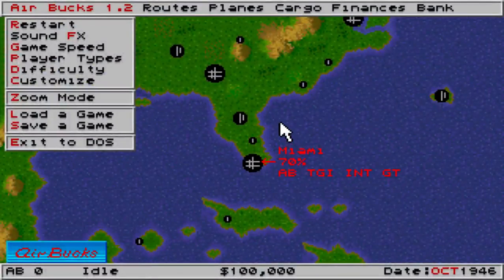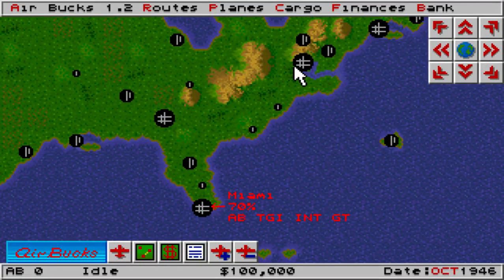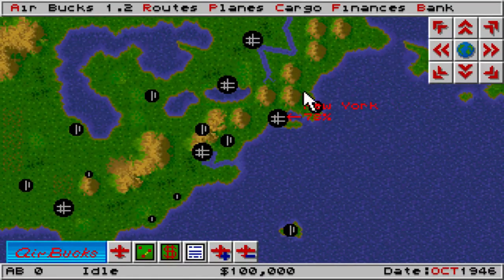You can also zoom in here which gives you more detailed information about the size of the airports, so you can see everything in a bit more detail. For example, we can look at Atlanta and that's got 67%, which means it's not quite as big as Miami on 70%. Washington is 72% and New York is 78%.